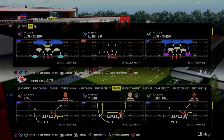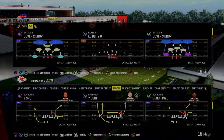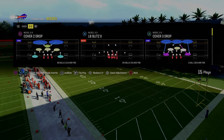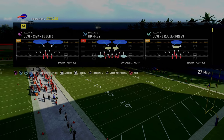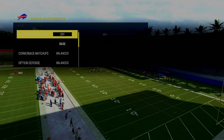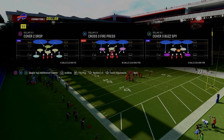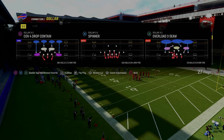I want to go over how to do it against some of the different meta formations you might be seeing, like bunch, trips, tight, bunch strong, all that stuff. The tip is basically this: we're going to be in a base alignment, and then we're going to put our zone coverage on default and we're going to be coming out in this cover four drop.